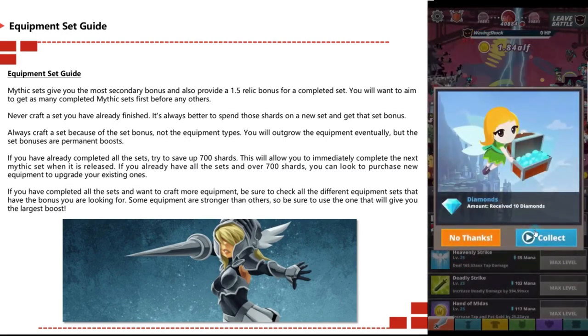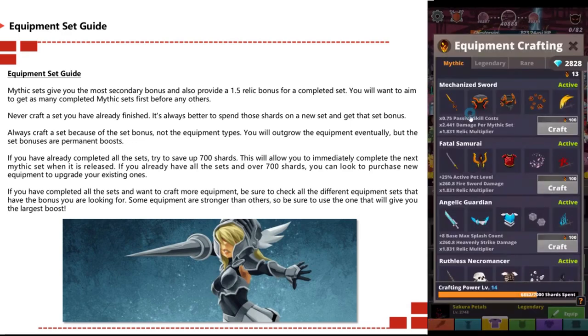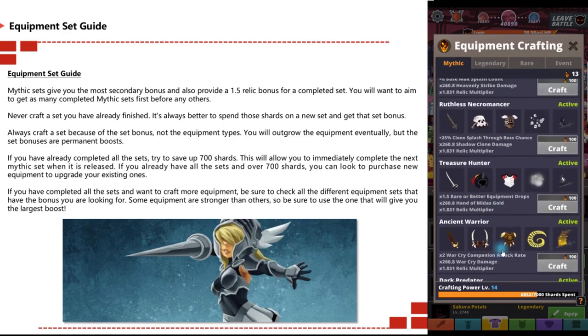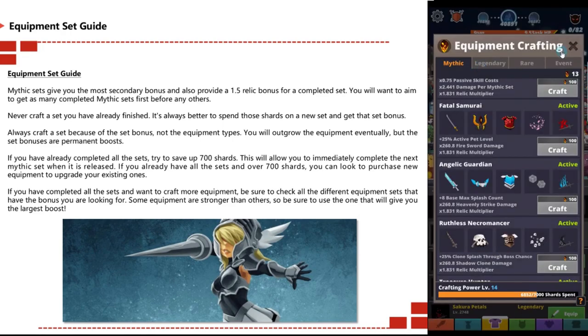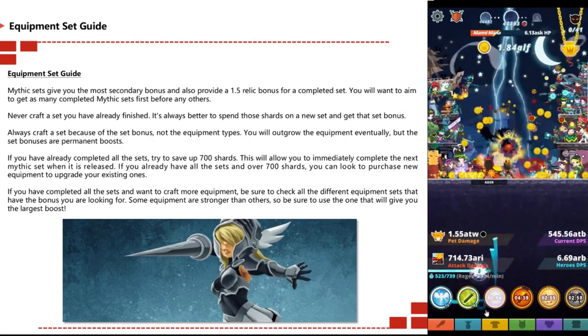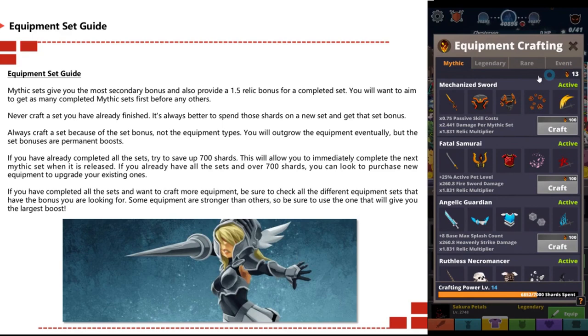You want to aim to get as many completed mythic sets first before any others. Never craft a set you have already finished — it's always better to spend those shards on a new set and get that set bonus. Always craft a set for the set bonus, not just the equipment type. You outgrow the equipment eventually, but the set bonuses are permanent boosts. If you've already completed all sets, try to save 700 shards to immediately complete the next mythic set when it's released.